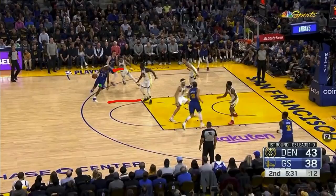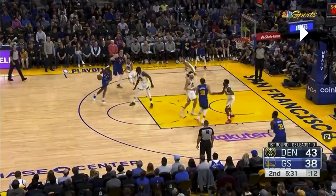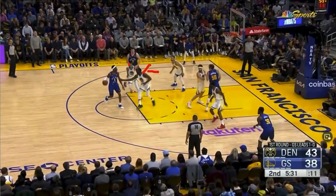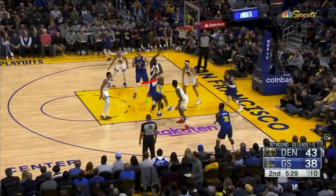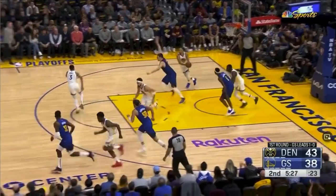The challenge becomes: how do you get the ball to Jokic so he can torture Jordan Poole with his size and skills? Jordan Poole is not playing Jokic to prevent him from going to the basket — he's trying to cut off any pass to Jokic, and Draymond is getting his hands up right in Will Barton's face. So there's not an easy way to get the ball over. Jordan Poole sells out hard to go up in the air to stop what looked like a pass over. Barton just goes for a tough bank shot, which Draymond swallows up.